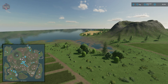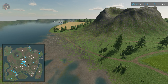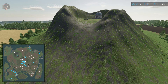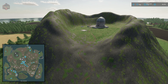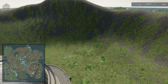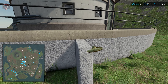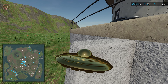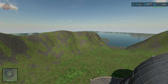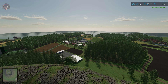And of course we have our infamous volcano — the namesake — with a little erosion going on down below. Up here I want to point out the custom collectibles: 20 golden UFOs scattered around the map. That's your freebie — you'll have to find the rest yourself.